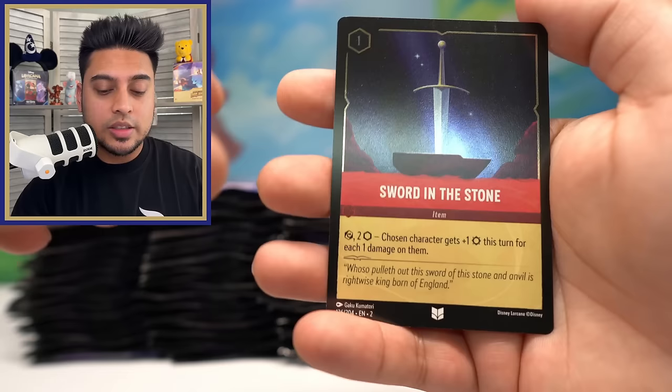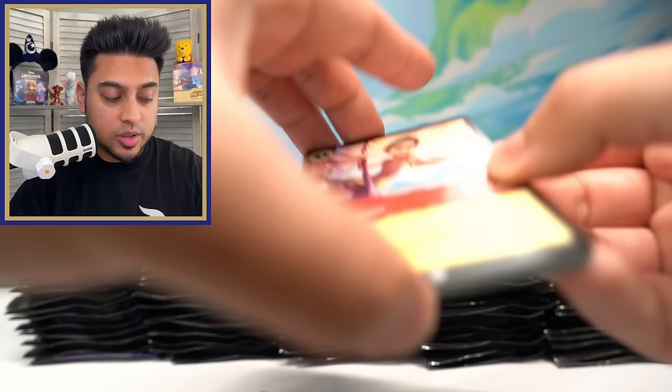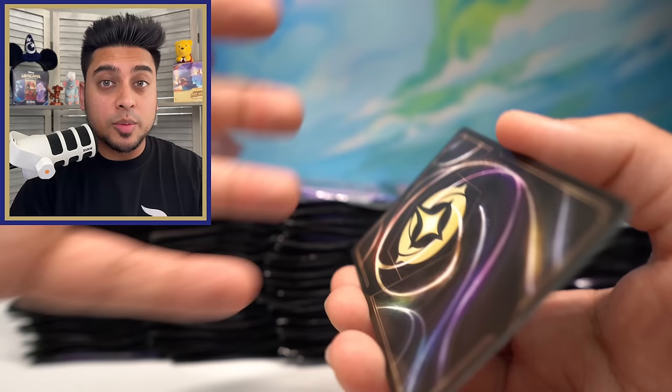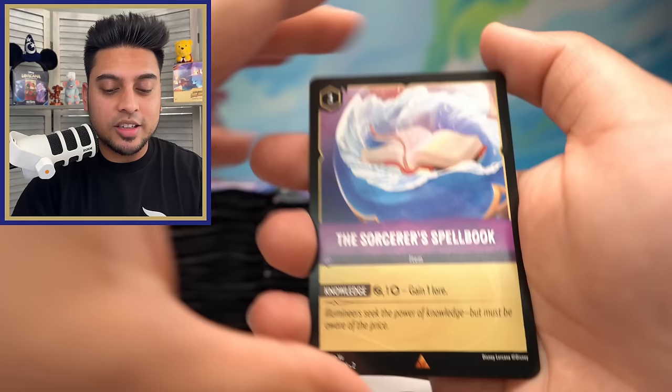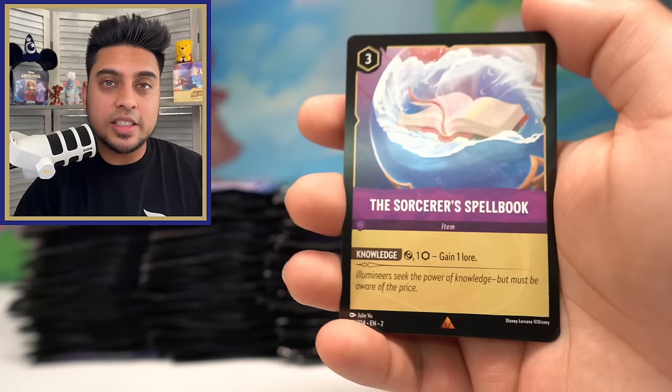I would love to see different kinds of holographic cards that just look even nicer and shinier. Enchanteds are of course beautiful, but they're so hard to get that you don't get to enjoy other holographic capabilities. I hope they can make another type of holographic that you get more commonly than enchanteds but less often than regular foils — so we at least get some more really cool looking cards more often. The Sorcerer's Spellbook, Tuck Tuck, and Arthur.